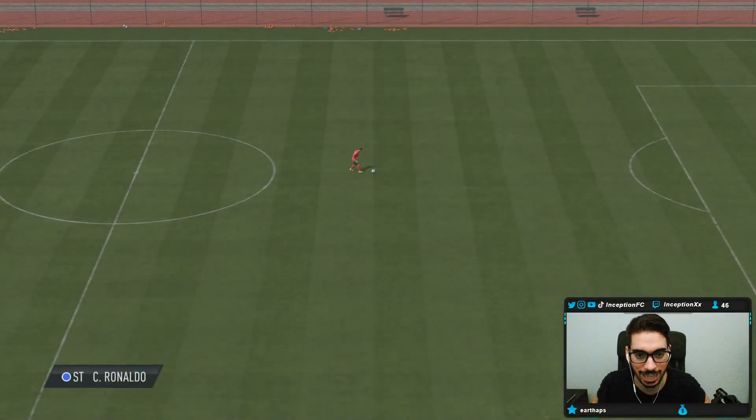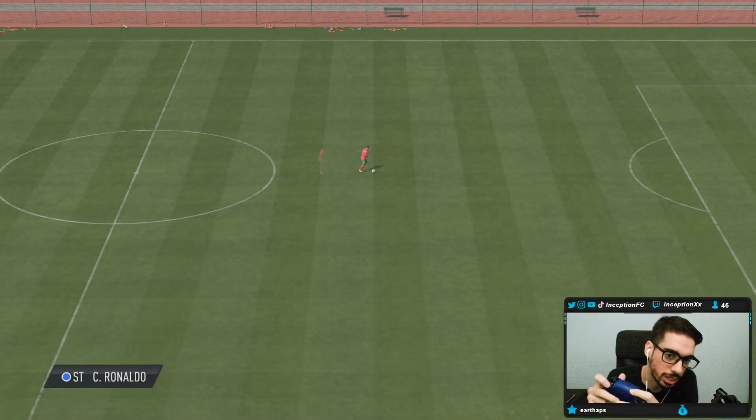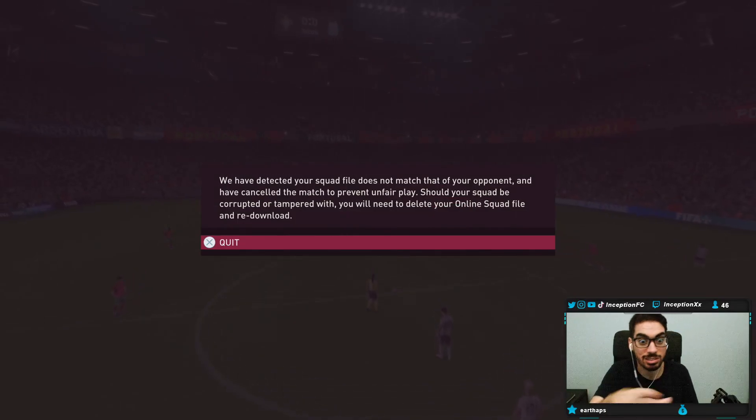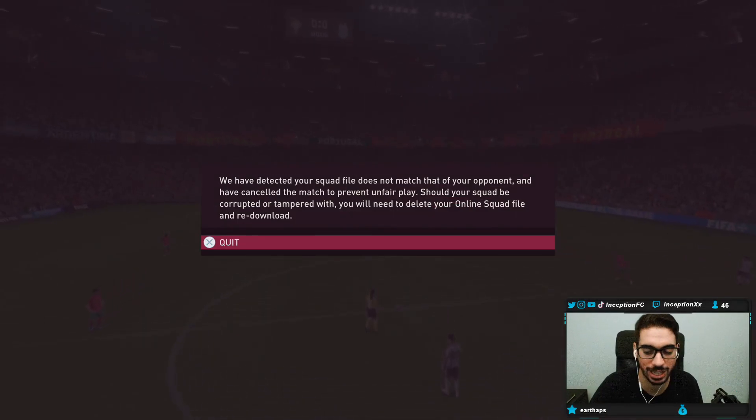You can see we found an opponent yet again, and you can tell it's glitched because when you're trying to play, it stops — you can't run, you can't do any of that stuff. If I were to skip, it's just going to do the exact same thing again, and this little settings fix they tell you to do — you really can't do anything about it.